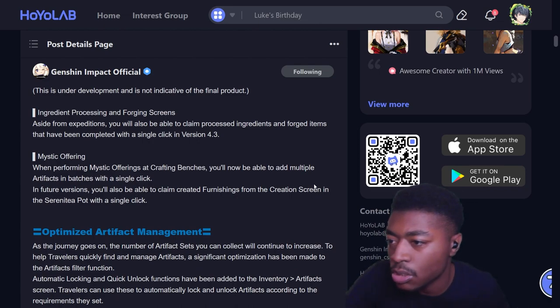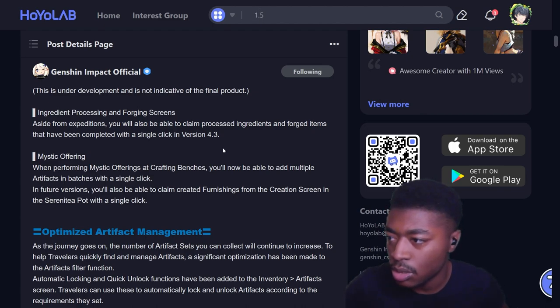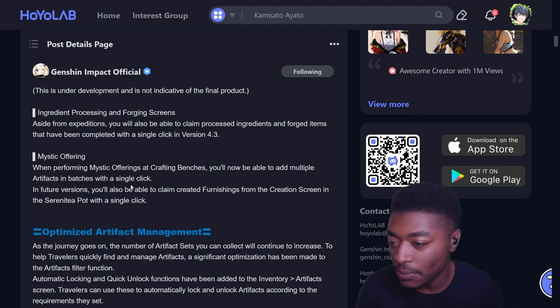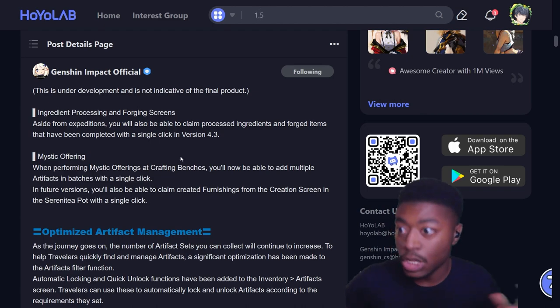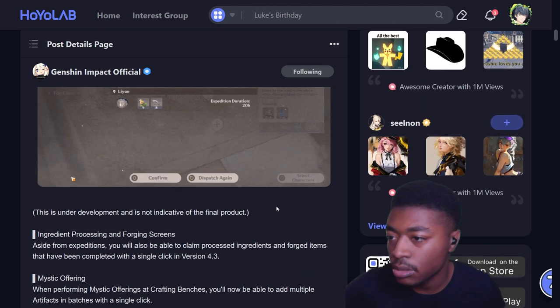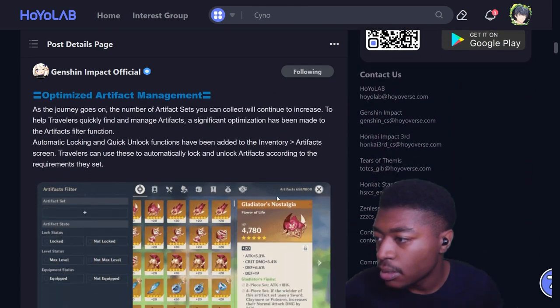Ingredient processing and forging screens: aside from expeditions, you'll also be able to claim processed ingredients and forged items that have been completed in a single click. For mystic offering at the strongbox, you'll be able to add multiple artifacts in batches with a single click. In future versions you'll also be able to claim creative furnishings from the creation screen in the Serenitea Pot. All the menus have been improved.